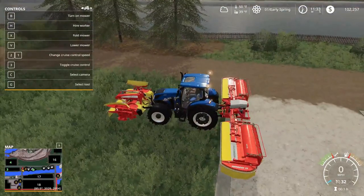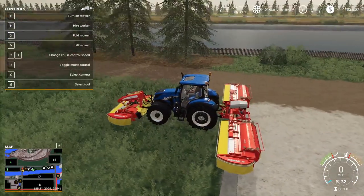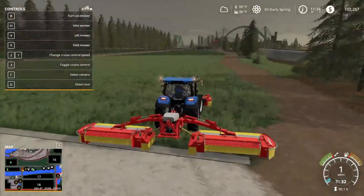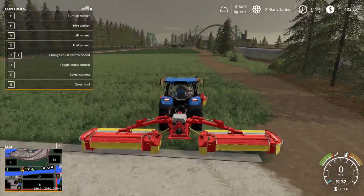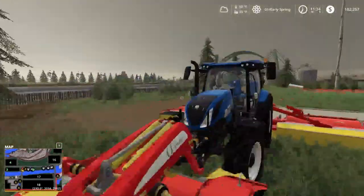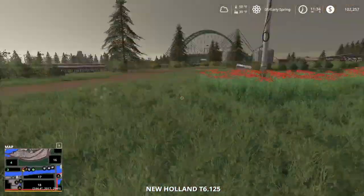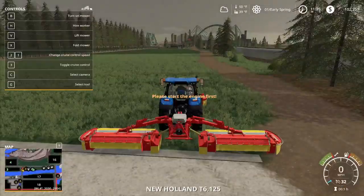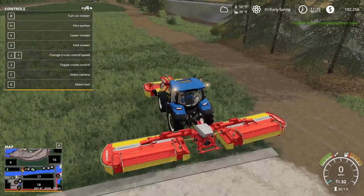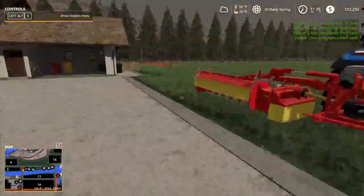Perfect — let's unfold this. I believe we're gonna be able to mow this, shouldn't be a problem. Let's bring this down. Perfect — we're gonna lower this mower and we're also gonna lower the back. So guys, what should we start it off with? Actually, instead of doing this, let's see if we can hire a worker for this. If we can hire a worker, then we're gonna be doing some other stuff. Yeah, it looks like you can't hire a mower for this, unfortunately. So we're gonna have to get some helping hands around the farm soon.